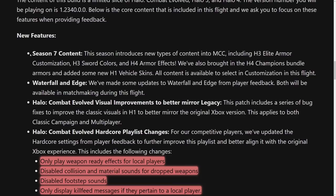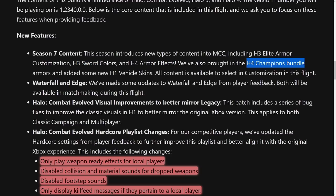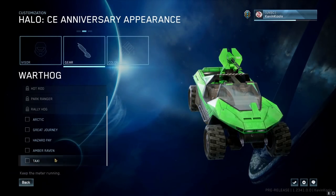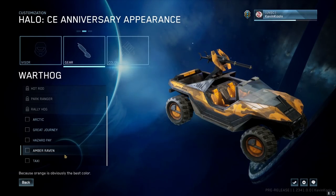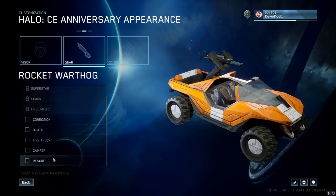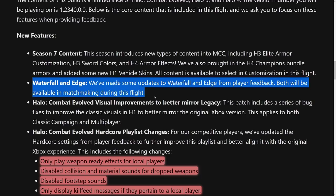For the Season 7 flight content, we have new content like Halo 3 Elite Armor customization, Halo 3 Sword Colors, and Halo 4 Armor Effects. On top of that, the Halo 4 Champion Bundle has been added, as well as new Halo 1 Vehicle Skins. For example, there's the Taxi — a bright green coloring for the Warthog — as well as the Amber Raven skin. We also have the Camper and Rescue skins for the Rocket Hog in CE. We've also made major updates to Waterfall and Edge, though some issues are still lingering with Edge especially.